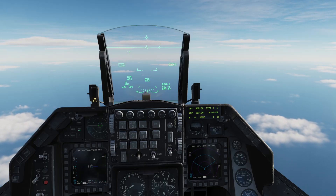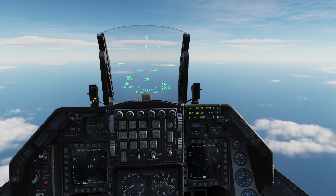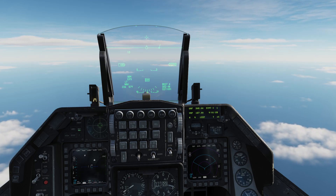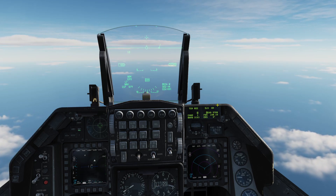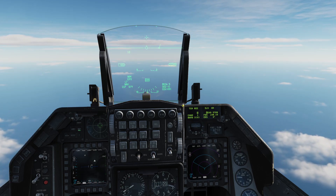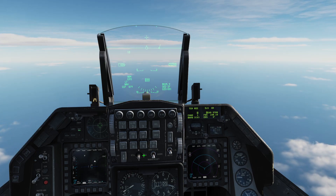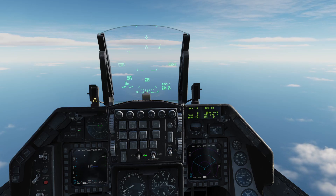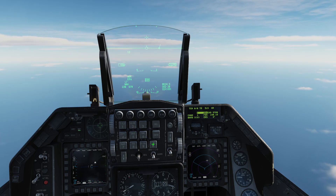First, we need to locate our tanker. To do so we have to set up our TACAN by pressing the TACAN/ILS button on the ICP. As you can see here, this is our ILS page and this is our TACAN page. Now we double right on the DCS switch until we see TACAN air-to-air transmit receive. Now we set the desired channel for our tanker, which is 20 in this case.